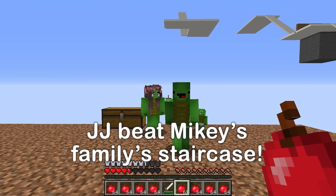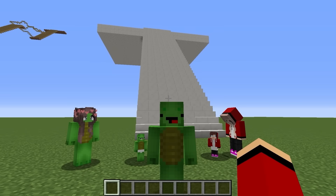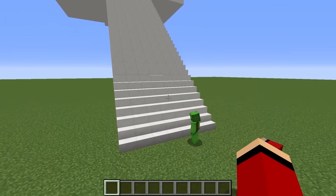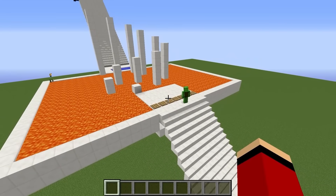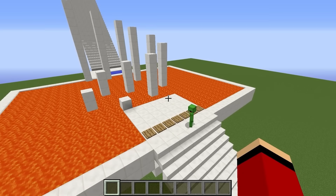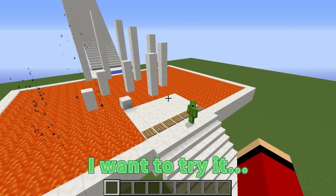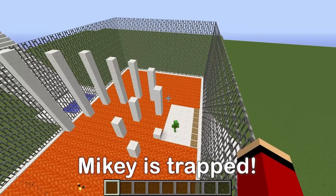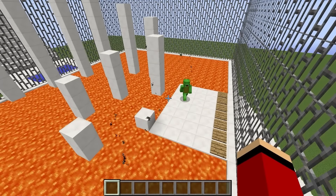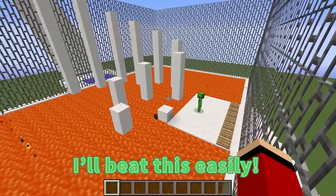Now it's your turn — Mikey will represent his family to take on the staircase we built! Here I go — I'm going to attempt the staircase! Up I go, I wonder what's at the end of these steps! Lava parkour! Mikey, that's the first level — you should be very careful when you enter it! What's there to be careful of? I love parkour, I want to try it right away! I'm trapped in here! I said you should be careful! The only way to escape is to beat the lava parkour course! On a closer look, it's kinda simple — I'll beat this easily!